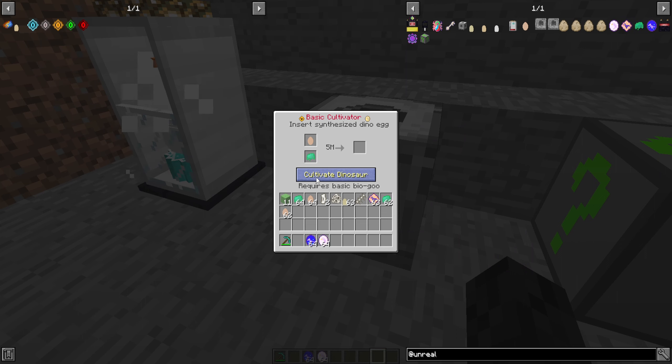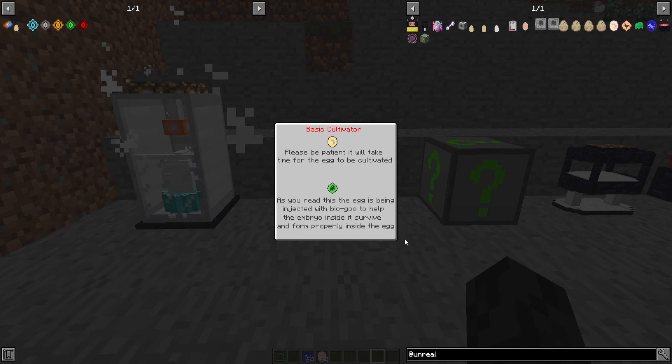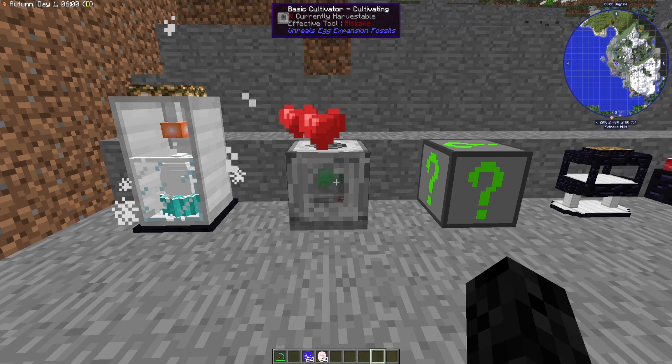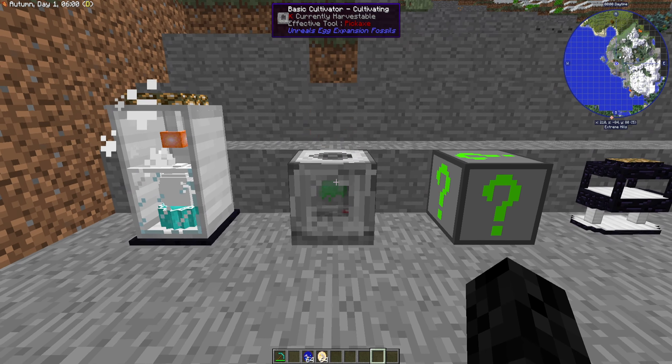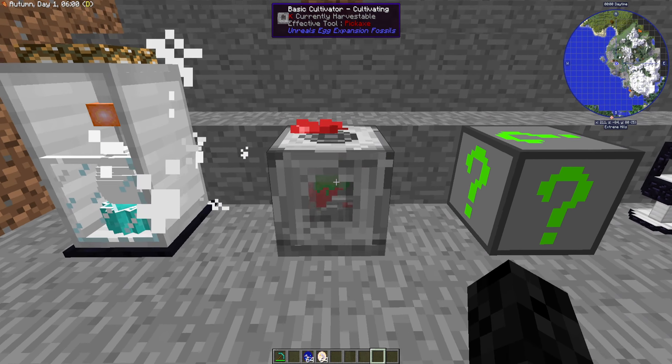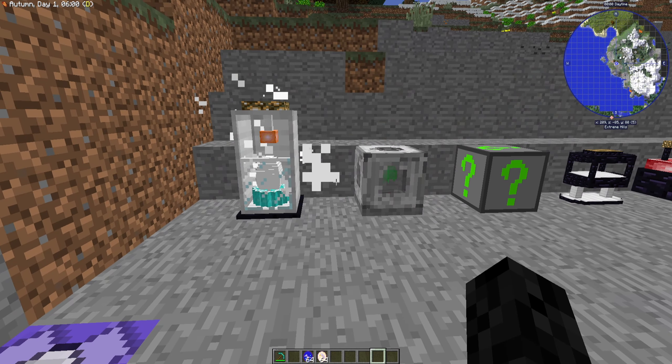We can go ahead and cultivate the dinosaur, and this is going to change the model. It will tell you to wait - as you're reading: 'The egg is being injected with bio goo to help the embryo inside it survive and form properly. Please be patient, it will take time for the egg to be cultivated.' This will take exactly five minutes and then you'll get yourself an egg. Once done, the textures are going to change.